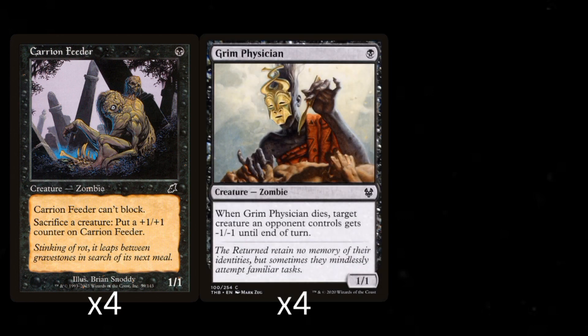Next up is Grim Physician, a 1 mana 1/1 as well. When it dies, target creature an opponent controls gets -1/-1. It's an ability that synergizes well with the Carrion Feeder, and I chose Grim Physician specifically because you must target an opponent's creature. This small distinction is important because there are other creatures with similar abilities that don't specify opponent's creatures — when they die, if you're the only one with a creature on the board, you would have to target your own, which just feels bad.